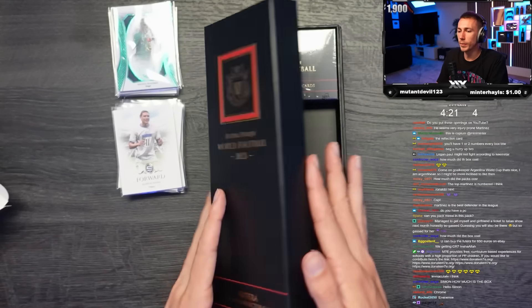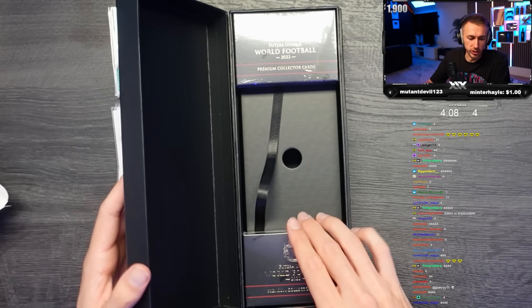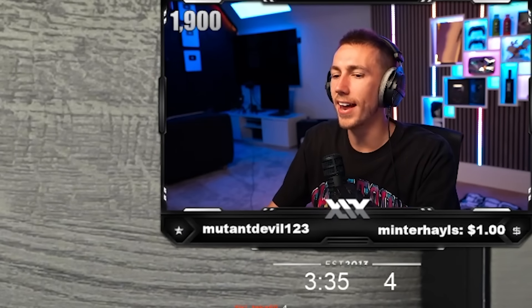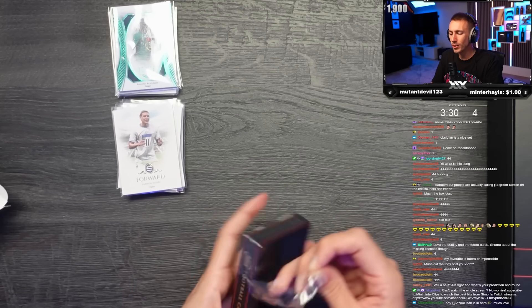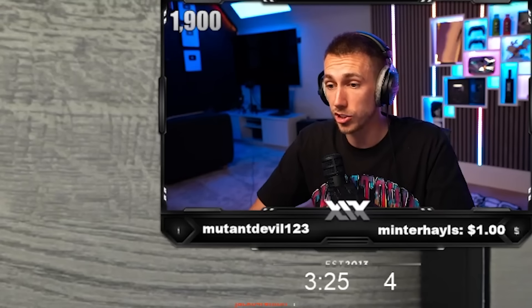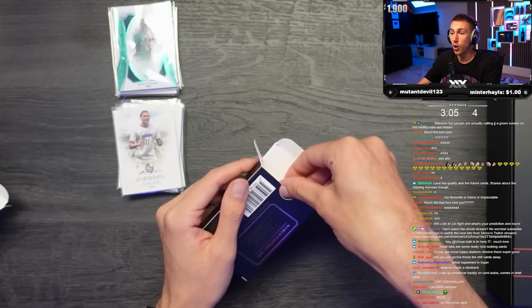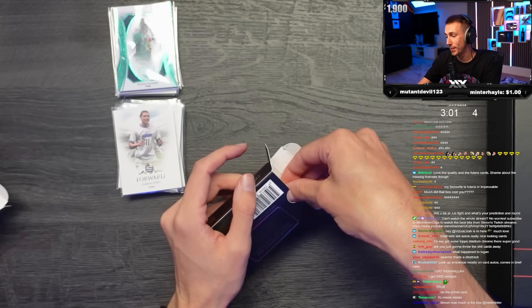What are we saying - one of four? I'm seeing more fours so going with four. My favorite - Futera or Impeccable? I've got the Impeccable to open in another stream and I'm opening these now. I'm loving these. We've got Adeyemi, and we've got a pre-sleeved card as a warning.